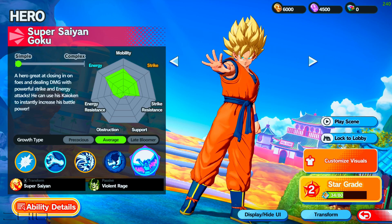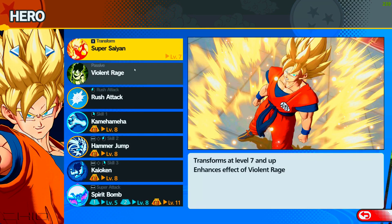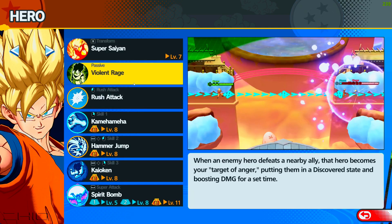Starting with the attackers — red means attackers. You start with regular Goku and then you can transform into Super Saiyan. For PC you can use mouse and keyboard or controller. I like controller better personally, but if you're good at mouse and keyboard that works too. At level 7 you turn Super Saiyan — simple.